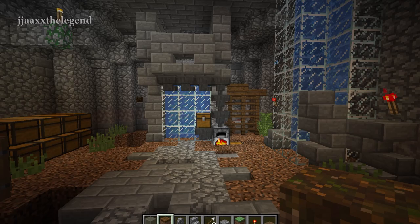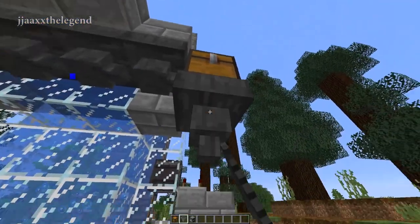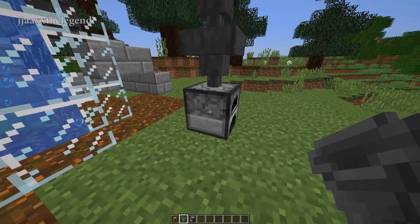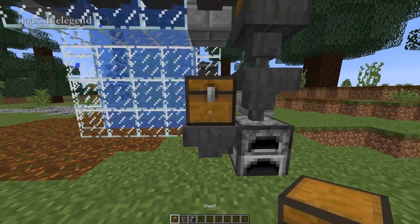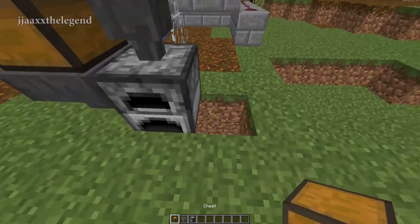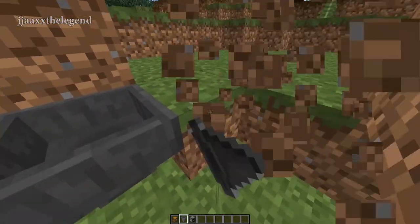Now let's move on to the main part of our build: the auto furnace and transporter. Once we've created the automatic kelp farm, come to the bottom of that chest and place two more hoppers. Then place your furnace and come into the side of the furnace. Place another hopper with a chest on top of that — you will put your coal in this chest. Then come under the hopper under the furnace and place a chest next to it with a hopper going into it, and under that chest place another hopper going into another hopper, like so.